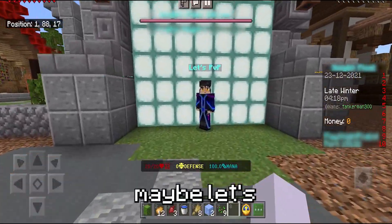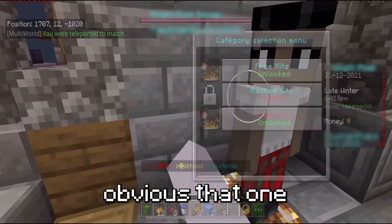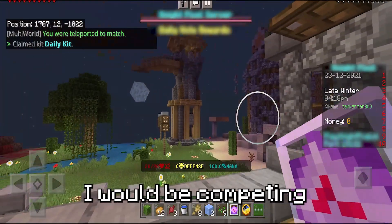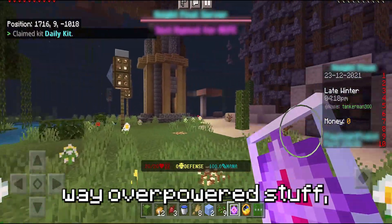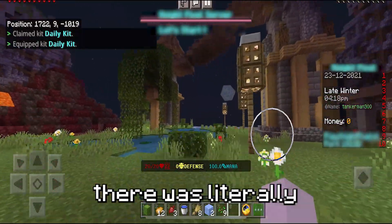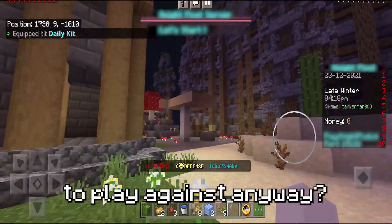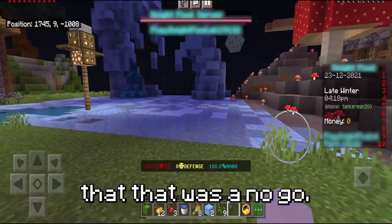I went back to the hub. Maybe let's check out this less PvP area. But it quickly became obvious that this is a kits game, which means that even if I did want to PvP, I would be competing against people that had spent hundreds of dollars to get way overpowered stuff — which is never fun on a PvP server. And the fact that there was literally no one in the PvP area meant I had no one to play against anyway, so that was a no-go.